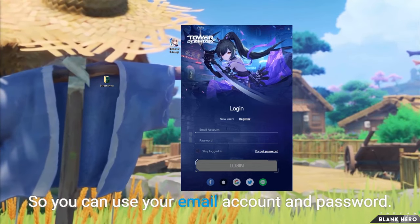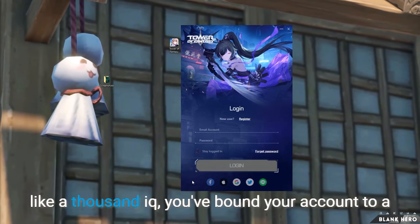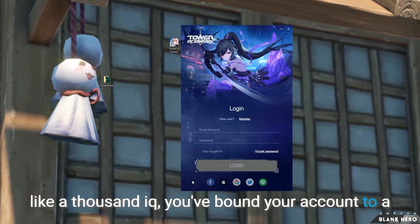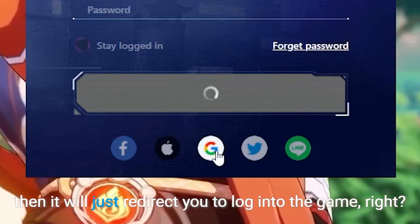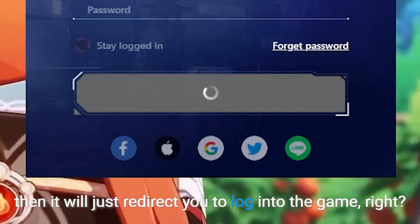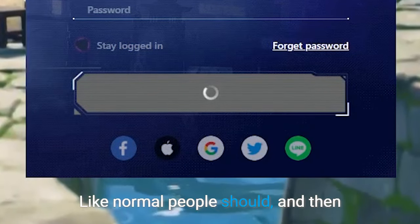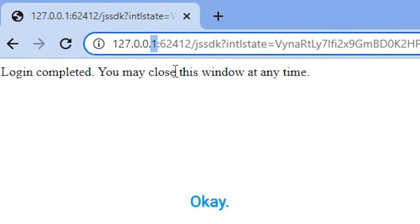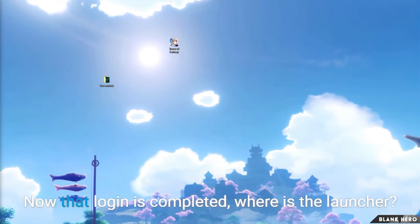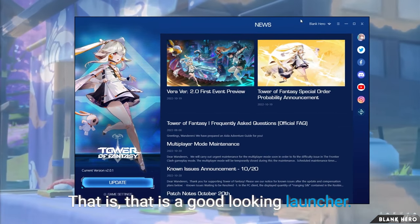You can use your email account and password, but if you were smart and you have your account bound to a Gmail, you can just press that button and it will redirect you to log in to the game like normal people should. You should get this notification — oh, it's Ruby! Login completed, you may now close this window. Now that login is completed, that is a good-looking launcher.